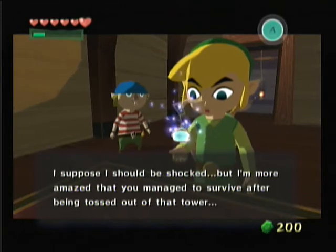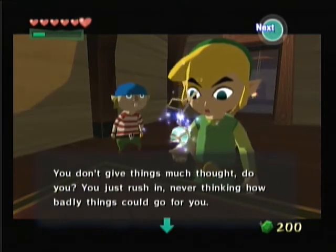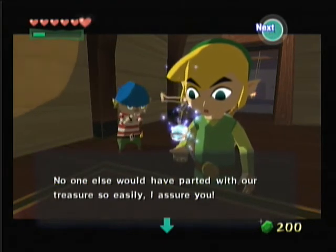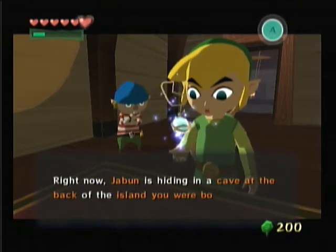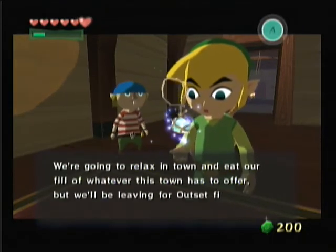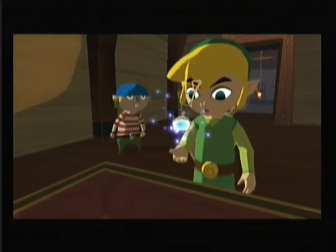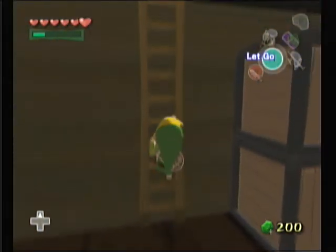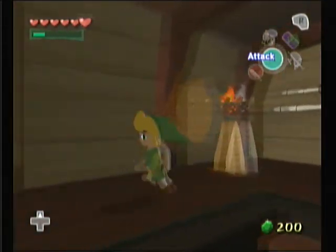I suppose I should be shocked, but I'm more amazed that you've managed to survive after being tossed out of that tower. I have to guess that you haven't saved your sister yet. No freaking duh! Shut up — you're the one who launched me in a barrel, made me do a barrel roll, made me hit my face on the wall, made me lose my sword, and you slipped this thing in my pocket. The one thing that made Wind Waker a little bit more difficult than Twilight Princess is that no partner held your hand throughout the dungeons. It's gonna be a pain when I LP Twilight Princess, because Midna's gonna be difficult — she's with you 24/7.